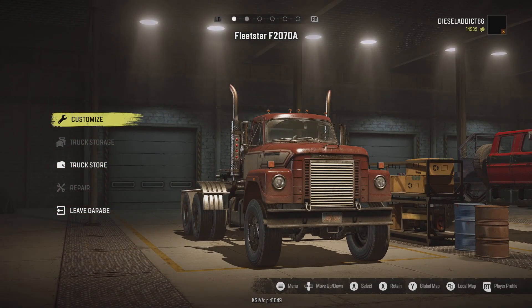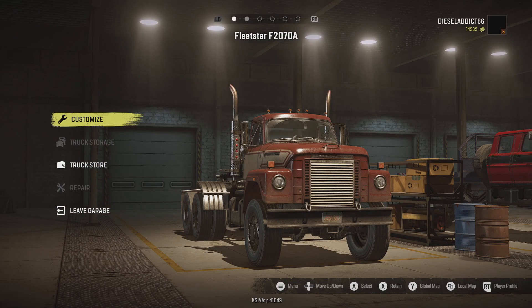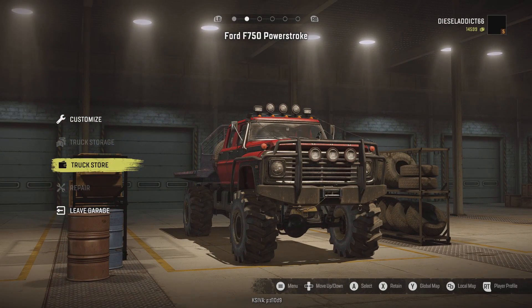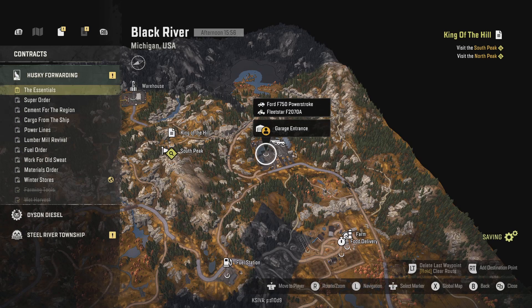So we're back to only two trucks, and this is the combo I initially wanted to start this series with — the International Fleet Star and the F-750 Power Stroke. The Power Stroke can tow the five-slot semi trailers, but I feel like that would be quite a cheat and quite OP. I'm trying to use vanilla-only equipment, basically nothing too overpowered, despite the fact that we have a lifted F-750 Power Stroke. Now that we have a semi that can actually move and has all-wheel drive, we can tackle some of the bigger jobs.